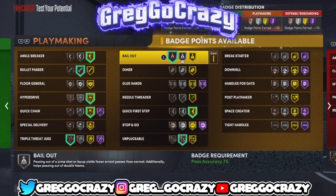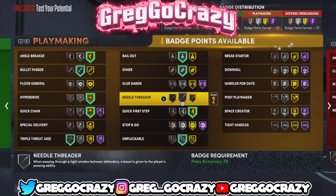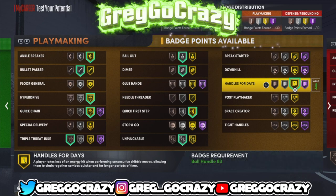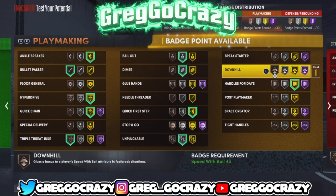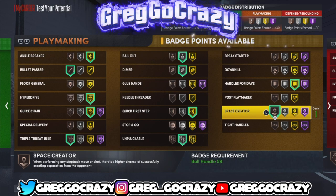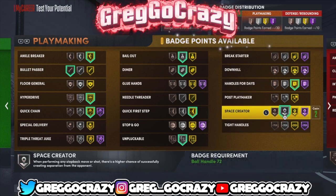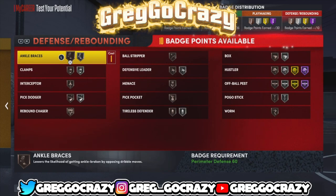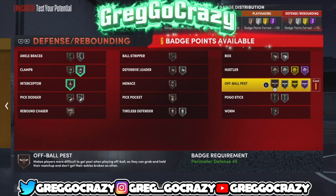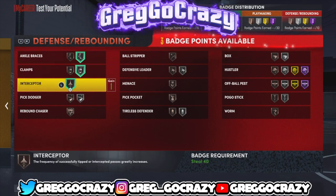As you can see I put on Silver Unpluckable, Bronze Triple Threat Juke — I don't know if that badge works yet, I haven't tested it. Gold Ankle Breaker, Silver Build — I always put my build on silver every year. Gold Handles for Days, and Bronze Dimer. I was still reworking stuff a bit. In this game it seems like all you really need is Gold Handles for Days, Gold Quick First Step, Gold Hyperdrive, Quick Change, and Space Creator — Curry does use Space Creator. For defense, you need Clamps, maybe interceptor — Curry does that — bronze interceptor. I also put on Silver Ankle Braces.